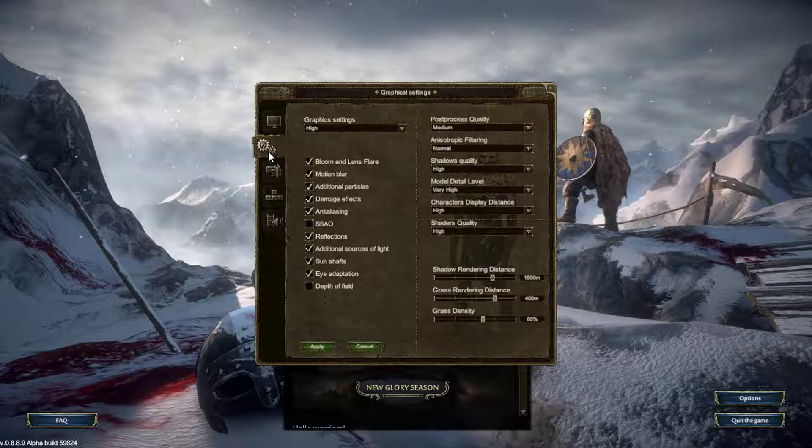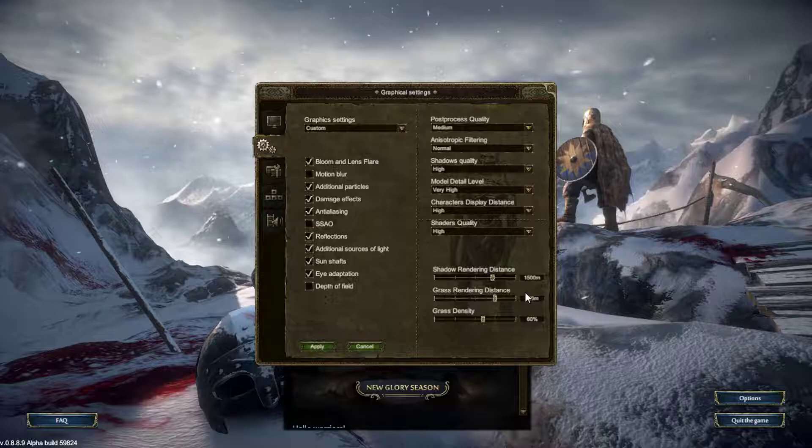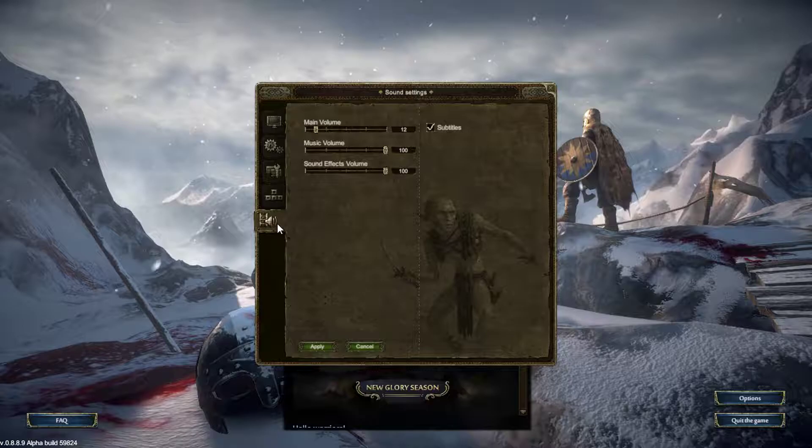Motion blur - let's disable that because it's bad for videos. Do we have subtitles? Minimap rotation around player is fine. Subtitles right here, apply. I'm ready to check this game out.